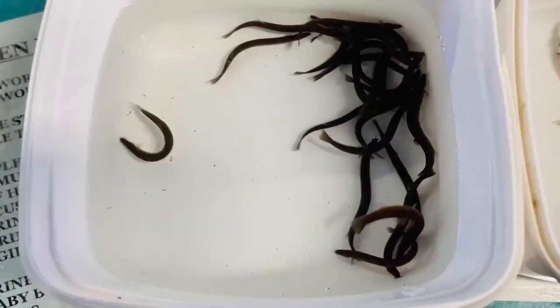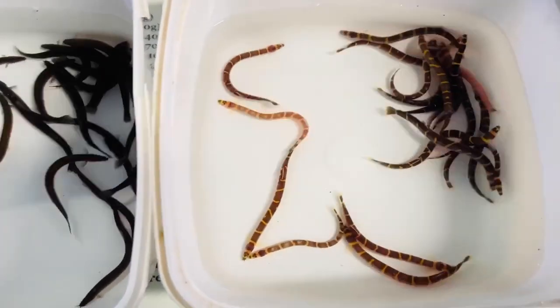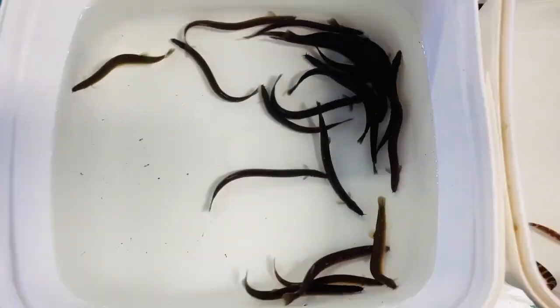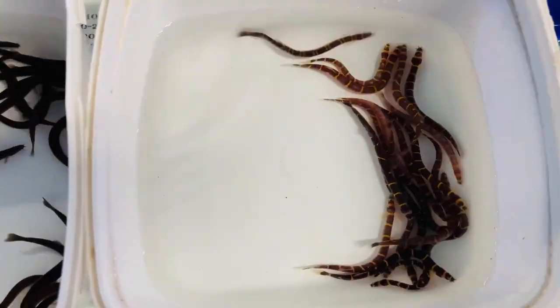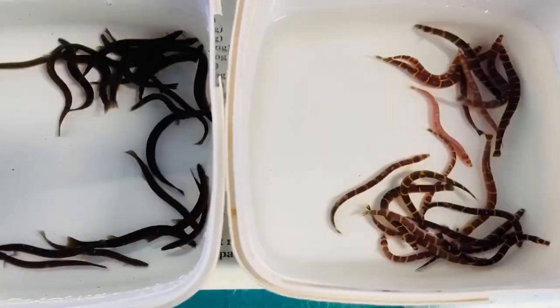Sorry, but the kuhli loaches are in tubs because they're really hard to film in a tank. If you check out the last video I posted there are kuhli loaches in a tank. They are super wiggly, super awesome - a slightly different species, not a different color morph - but they both are peaceful and wiggly. Great peaceful community tank fish.